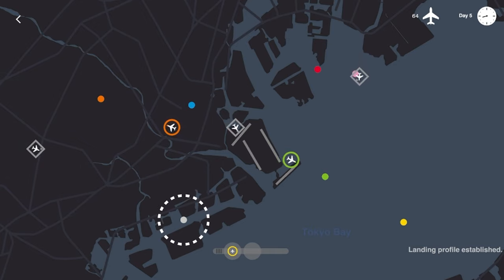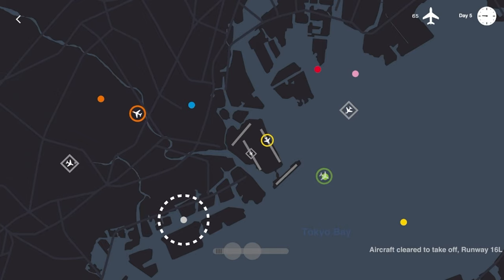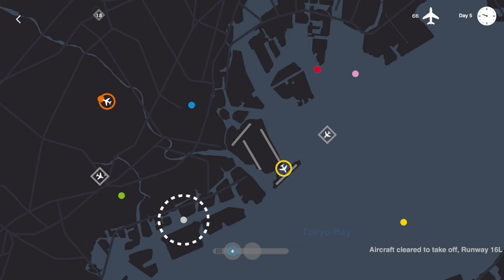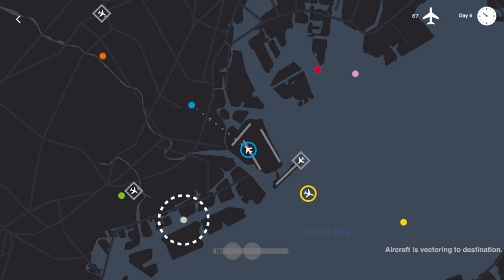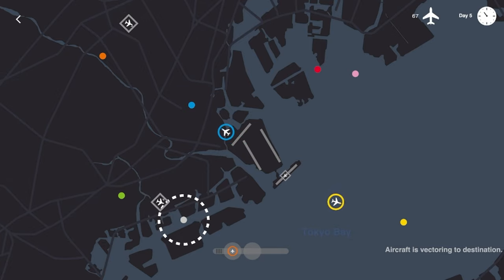I know you guys can't see me move my mouse across the screen — I'm just kind of talking to myself when I'm doing that. Yellow should be out of the way of the inbound flight — I'll have him fly directly south for a few seconds just to make sure he's clear over that runway. Let's get blue in the air and heading where it needs to go. Yellow, you can start to make that turn. 67 flights moved in Tokyo — almost wrapping up day five into day six.